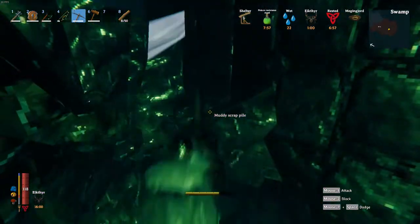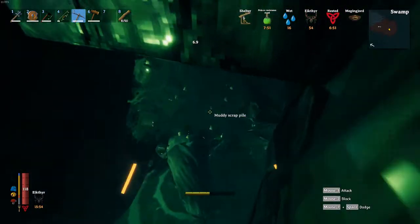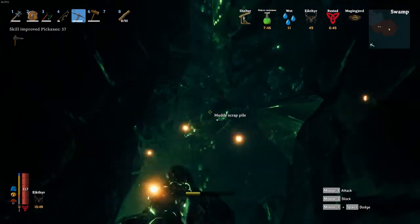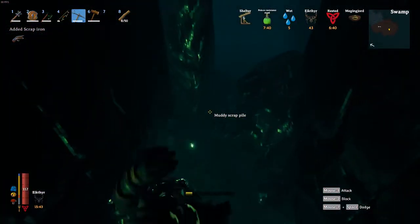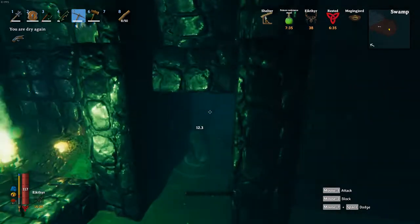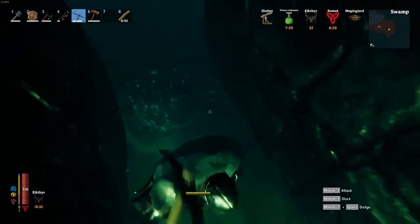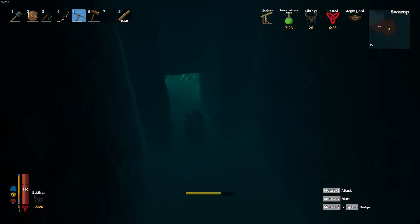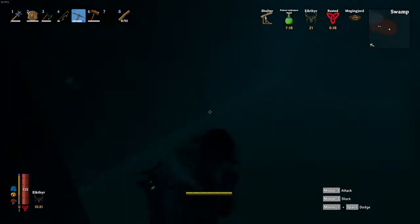I don't really see any way faster than this. As you can see here, I'm just going crazy on these muddy scrap piles in the crypts, which is primarily where you're gonna find most of your iron. You can actually find iron with the wishbone — I've never tested this but it supposedly helps you track iron in puddles in the swamp. But I would recommend just going to a crypt because you can hit these muddy scrap piles and farm a ton of iron. The biggest thing you get iron from is the chests inside these crypts.